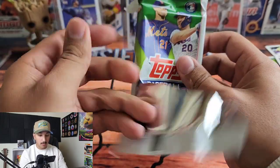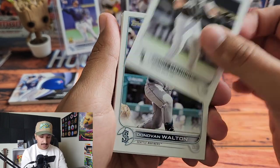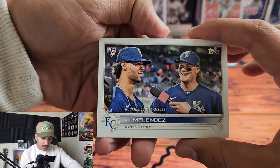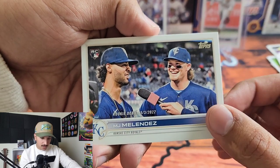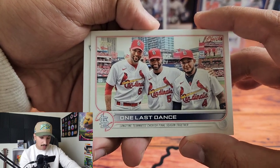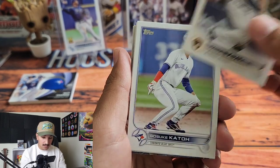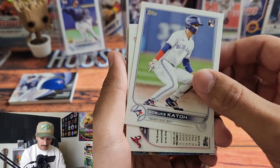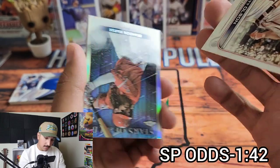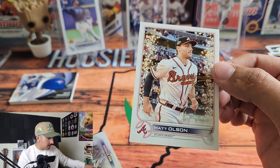Last pack of the first box. Thanks for watching — if you enjoy my content please like and subscribe. Heliot Ramos Rookie Debut, KJ Melendez with Bobby Witt Jr. — cool rookie card. A One Last Dance Cardinals insert — very awesome for Cardinals fans. Adam Frazier, Tommy Romero Rookie, Tyrone Taylor, Gosuke Katoh. And we have a Matt Olsen short print — that is awesome, great looking card.